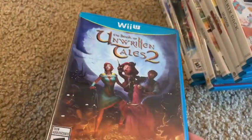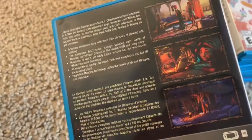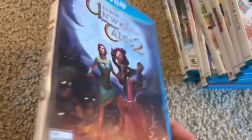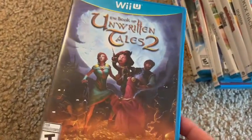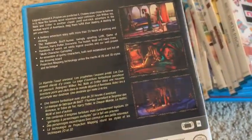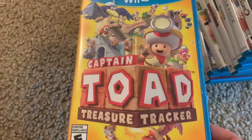Next is Book of Unwritten Tales, which I got for five bucks new with Prime shipping on Amazon. I played it but I'm not really into point-and-click adventure games, so it's okay but not my type. Maybe someone watching loves it, but it's just not for me.